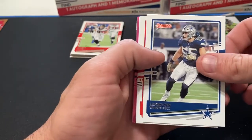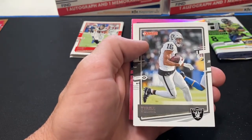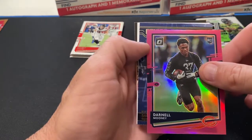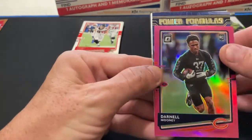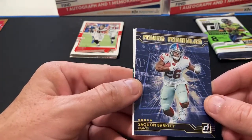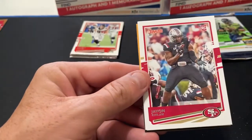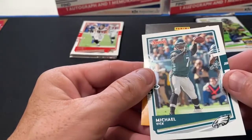Myles Garrett, Tyrell Williams, Darren Waller. Our pink is Darnell Mooney. This is a different one I have not seen - Power Formulas insert with Saquon Barkley. That is a pretty different one, I kind of like the way it looks. Our rookie is Javon Kinlaw, and Michael Vick.